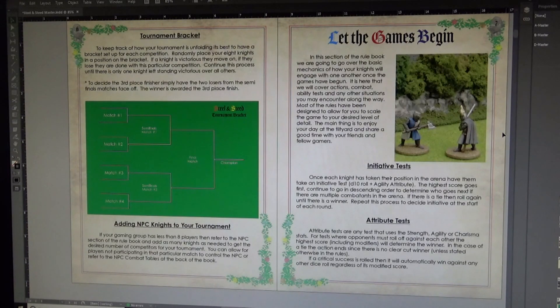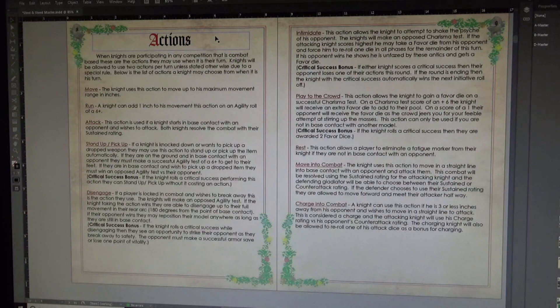Next up is 'Let the Games Begin' — this goes over the basic rules for combat and everything you need when playing Steel and Steed: initiative tests, attribute tests, and the basic stuff you need for gameplay. The action section on pages 8 and 9 runs very similarly to Sons of Mars — it uses the same action pool. You get two actions per turn and pick from a series of actions for your knight. There are separate things for jousting and archery as well.